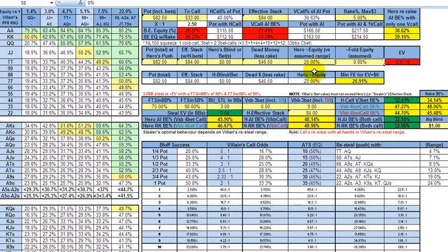Especially with super deep stacks — for example, give ourselves 160 remaining. All of a sudden the expected value drops markedly, but of course when you're pushing that big, fold equity will go up.